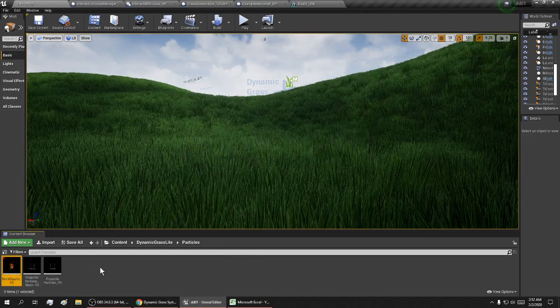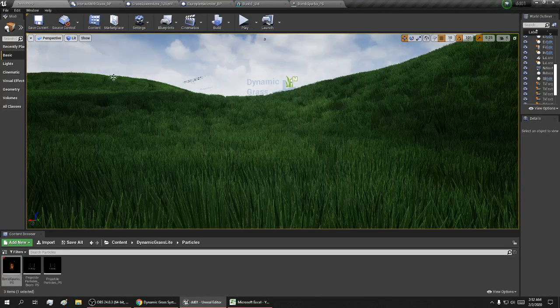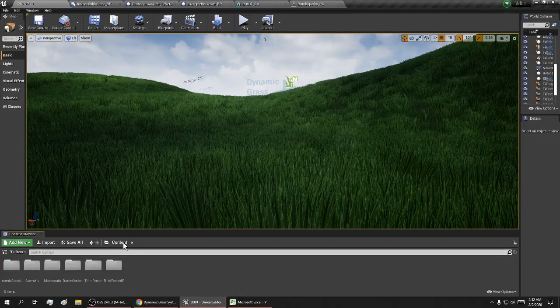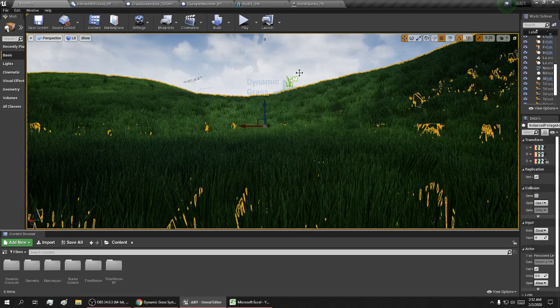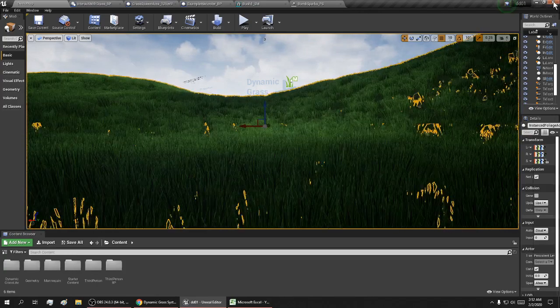Well anyway, if you're planning on making a game, be sure to check out this Dynamic Grass system. Looks like there's a whole lot more here that I didn't cover, but this gives you an idea of what it has and how much it could save your time when it comes to making blueprints. Be sure to like and subscribe, leave a comment, and I hope this is helpful — thank you!